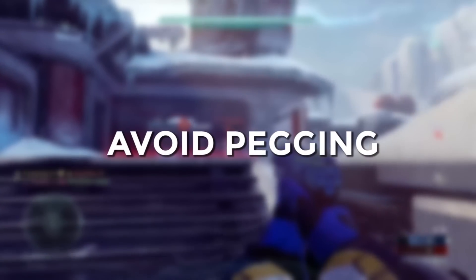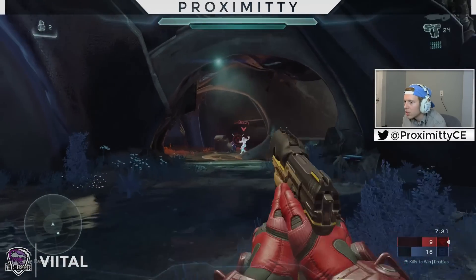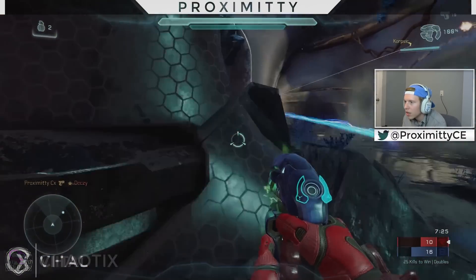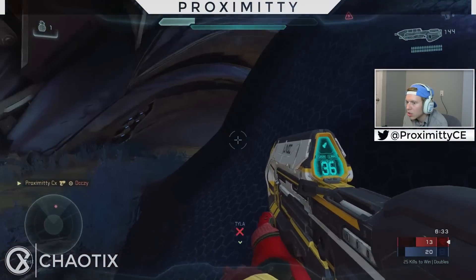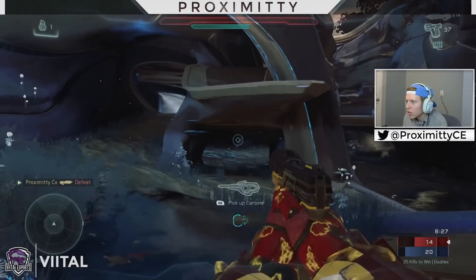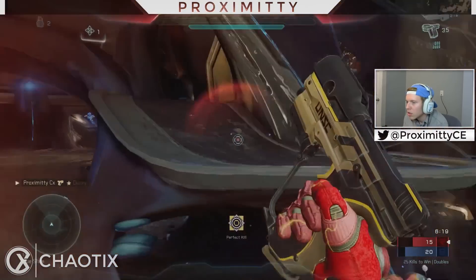My next tip is to try to avoid pegging. Pegging is when your joystick touches the rim of the controller — when you push it all the way in one direction and it hits that wall. Try to avoid doing that while you're shooting. I never peg while trying to shoot my Magnum unless I'm trying to whip no-scope. Keeping within those walls makes me keep my thumb really steady and my shot really smooth, so try to avoid pegging and keep everything smooth.